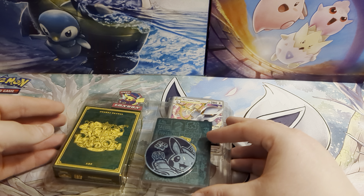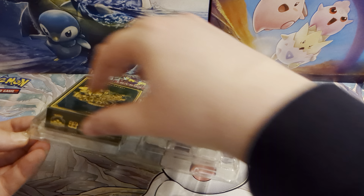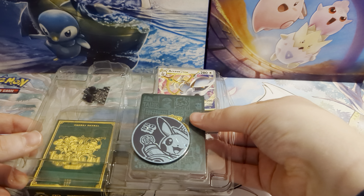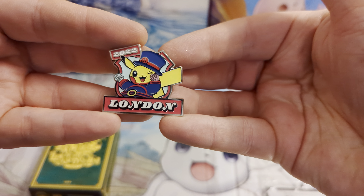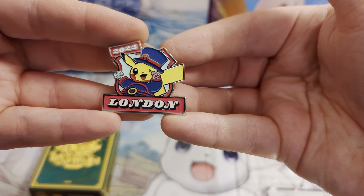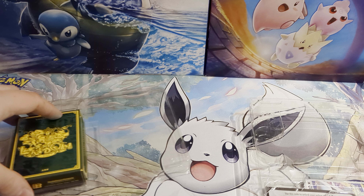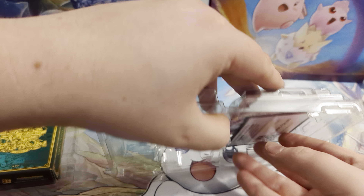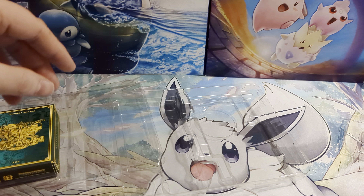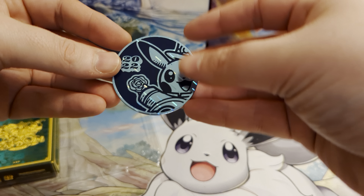In here we have got the deck. Each of the decks has got a different colour coordination — a different back to it and a different deck box. But they have all got the same pin, which is the cool Beefeater Pikachu pin. Very nice. So if you buy all four boxes, you will get all of the same pin. Here is the coin, again with Beefeater Pikachu on it and the 2022. Quite a cool looking coin.